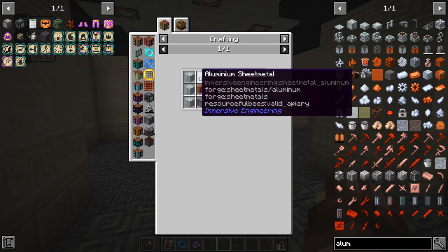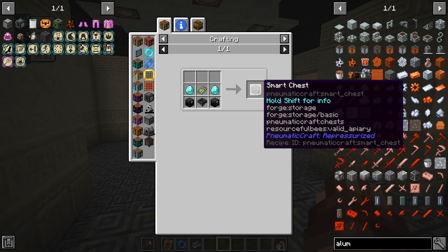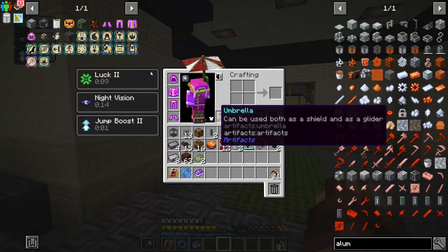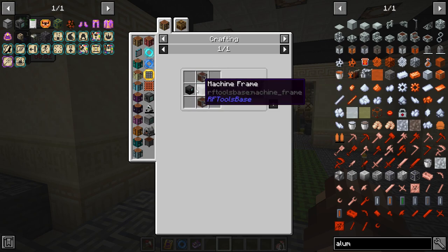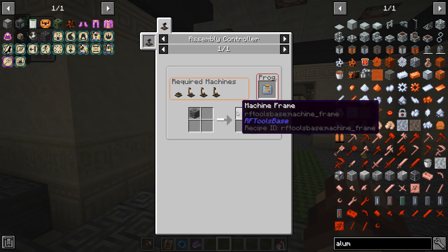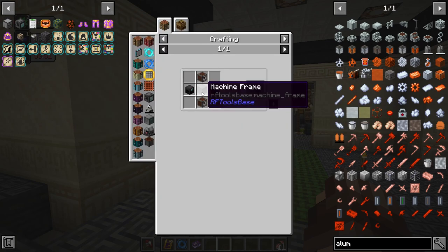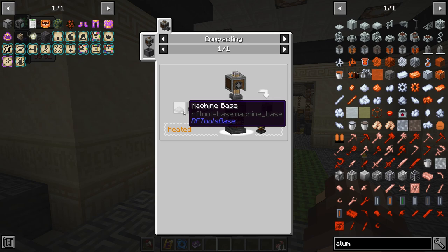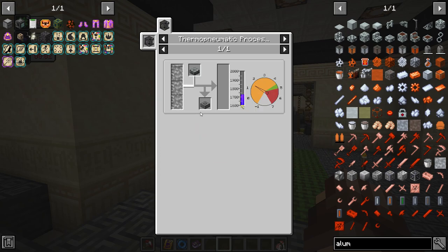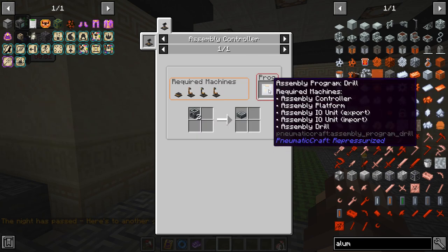Now turning our attention to what we're actually after — the drawer controller. I've got the aluminum sheet metal and the drawers. The processor we'll need — the smart chest requires printed circuit boards. I've got two but I'm shooting for three drawer controllers today. For the logic units we'll get to that in a moment. The machine frame is assembly program laser with a few steps before — basically a machine base, then the coated machine frame top which is molten plastic with the rough machine frame top.